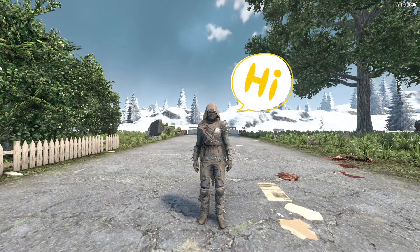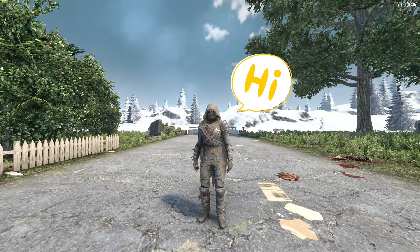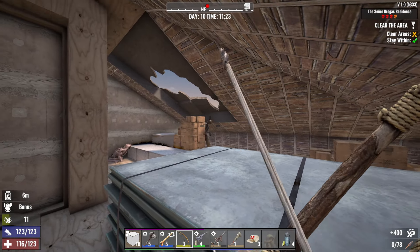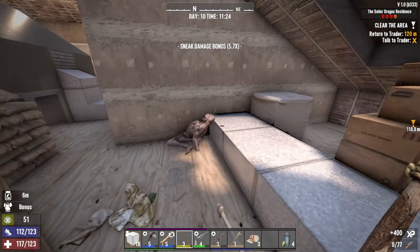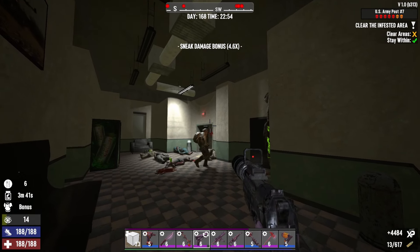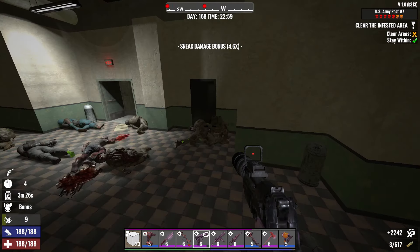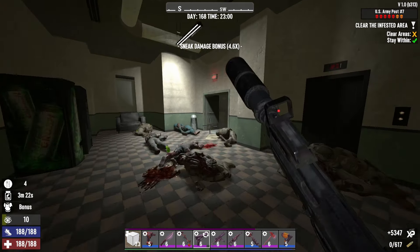Hello everyone, welcome back to the channel. In today's video, we're diving deep into the world of ranged weapons in 7 Days to Die. But we're not just looking at damage or mods. Today, we're exploring something a bit different: the noise and sound each of these weapons make. We're still focusing on stealth. In a game where stealth can be a key part of your strategy, knowing which weapon will keep you hidden and which might not is crucial.